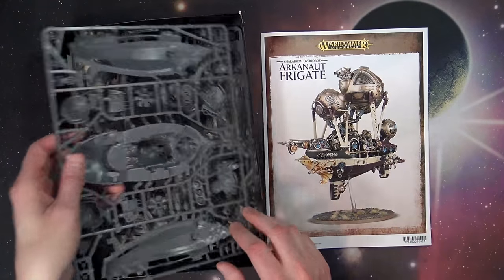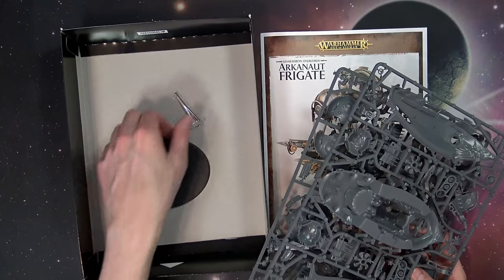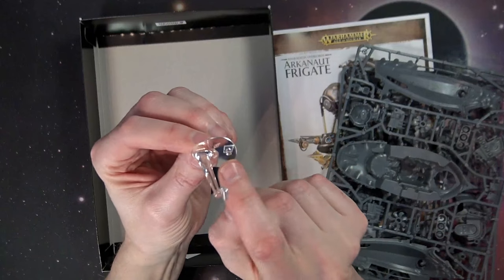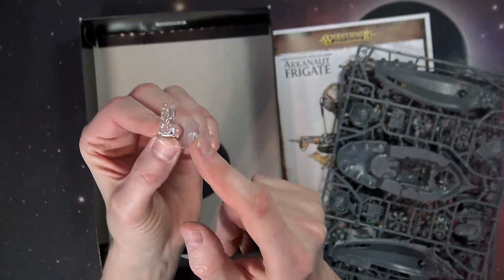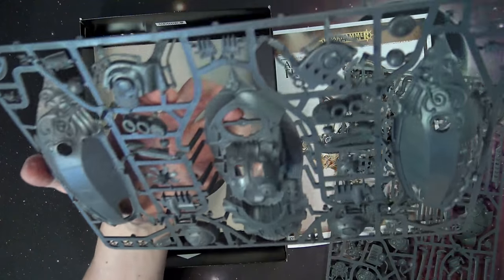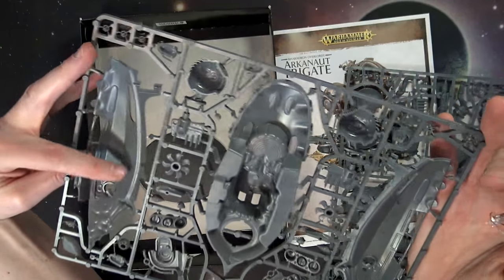You've got the instruction manual, the two sprues themselves, the flyer/dreadnought size base, and this brand new flying stem right here, which has a large flat front that looks to be about a 32mm oval. And then the little ball and socket kind of stem deal, which I imagine is going to slot into a spot on the bottom — but I have not located it yet. It might be a separate piece, which we're about to find out.